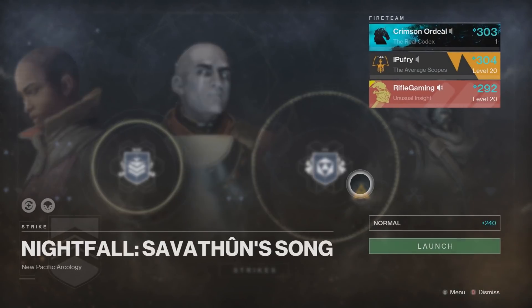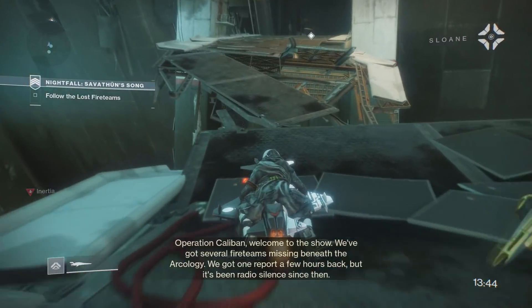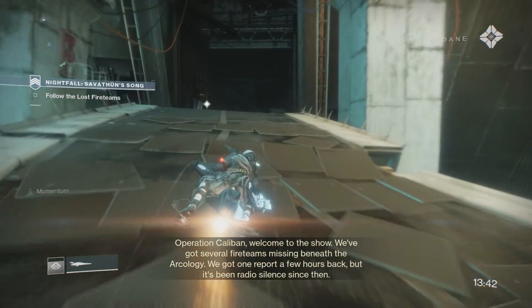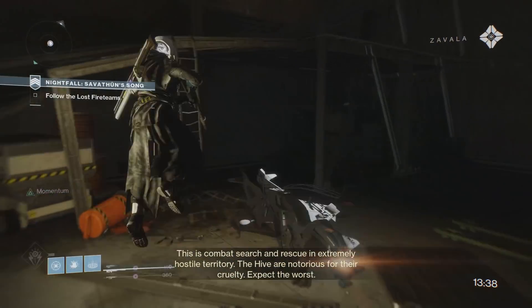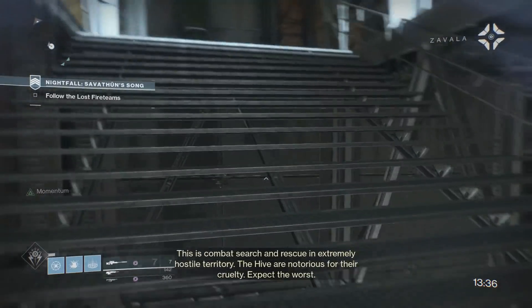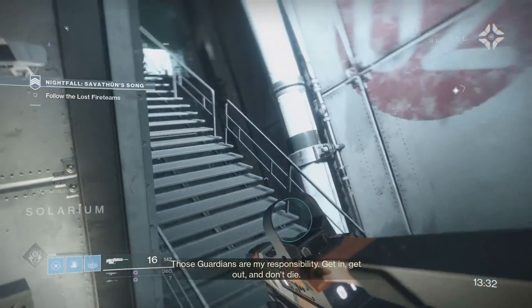What's going on everyone, it's Rifle here. In this video I'm going to be showing you guys another nightfall time glitch, except this one is way more efficient than the previous one I showed you. The reason why is because there are four anomalies this time that we can farm instead of just one. If you guys are not familiar with this farm, I'll be getting into some details of what you should do with your fireteam to make this the most efficient.